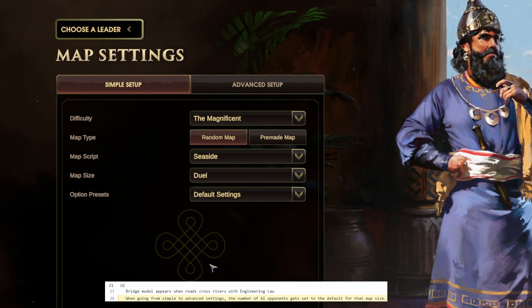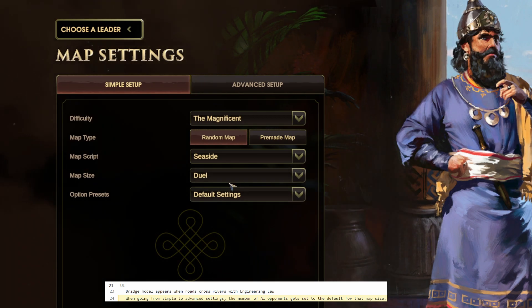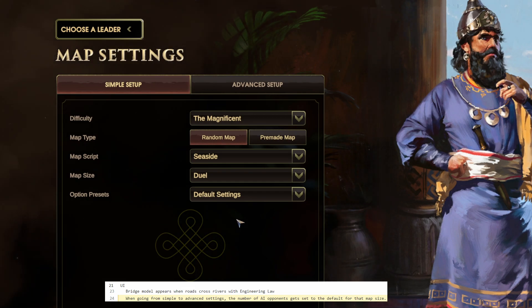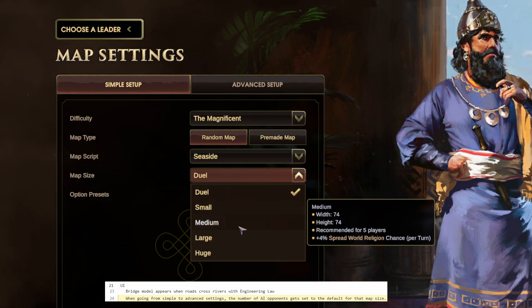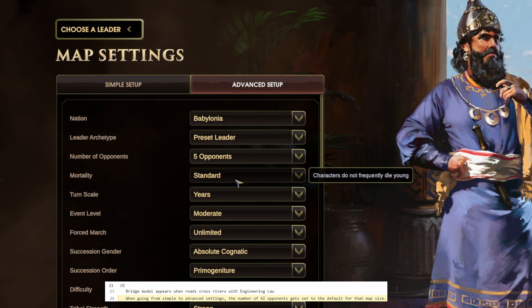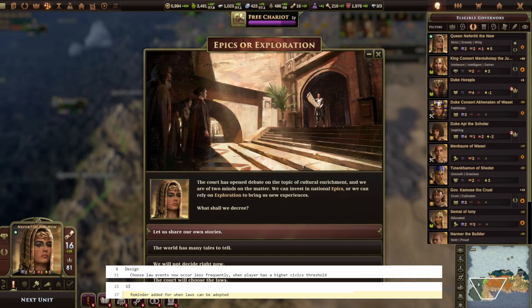Next up is a simple one: in the nation selection screen, the number of AI opponents now correctly scales with the map size by default, without needing to go to the advanced setup. So Duel will be two and Large will be five. Nice change.